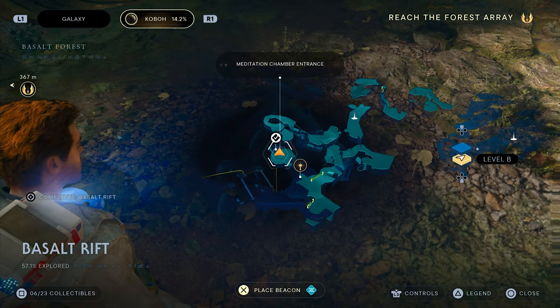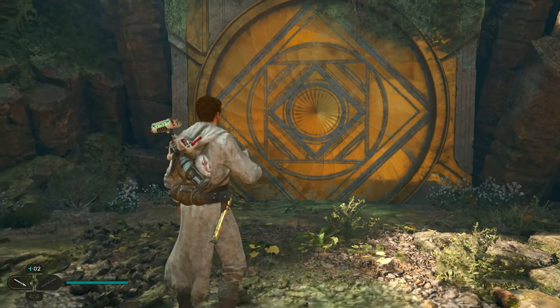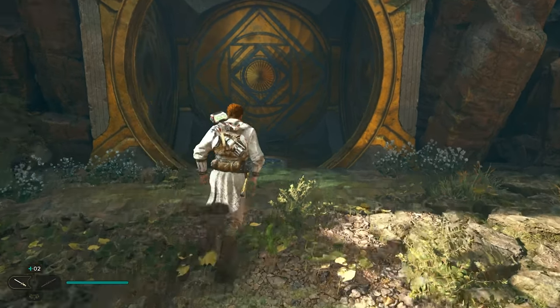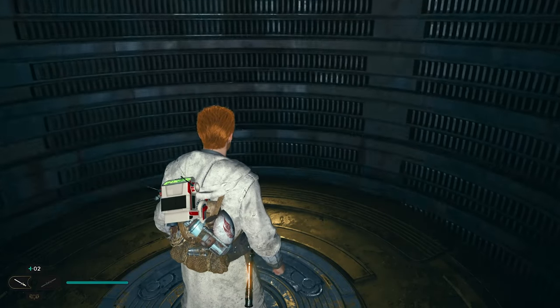To get to the Chamber of Reason, you have to go to Basalt Rift on Kobo. This is the location on the map over here. Then you enter this Chamber of Meditation. Go down the Celebration. The Dexterity perk is also located over here.